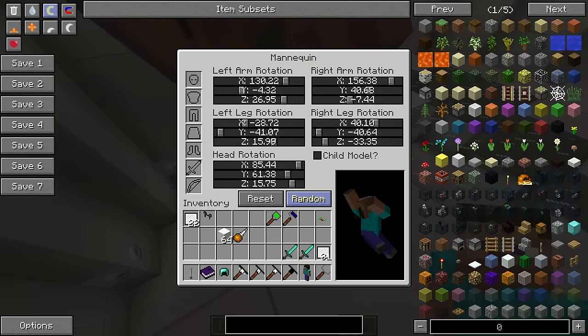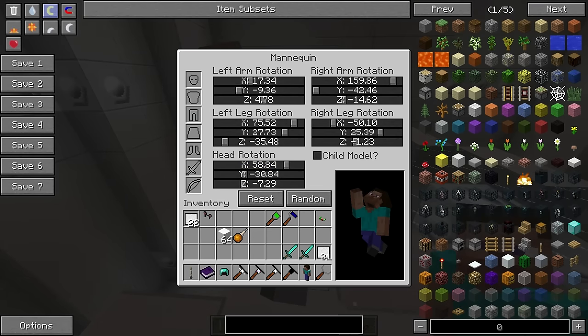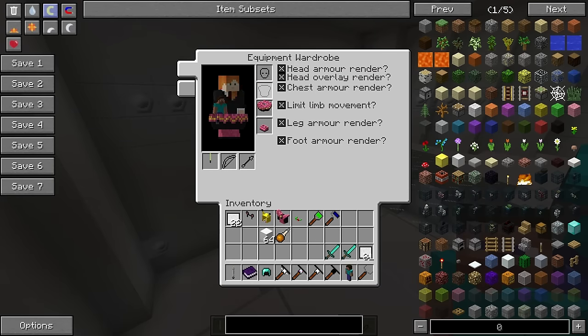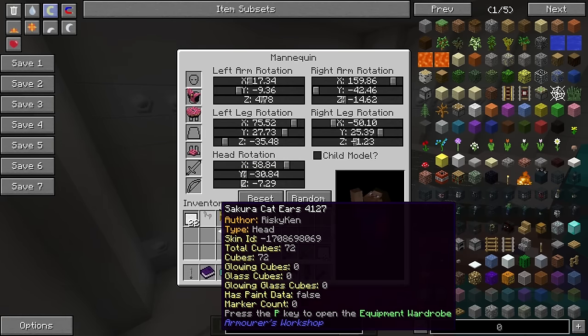We're just going to do random — there, that's fantastic. Over here on the left we can input custom armors that we've made. For example, put on some glasses — now he's got some fancy glasses. Or alternatively we could remove those and put this armor on him like so.